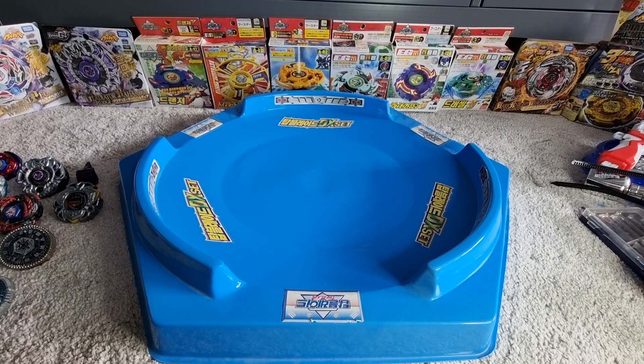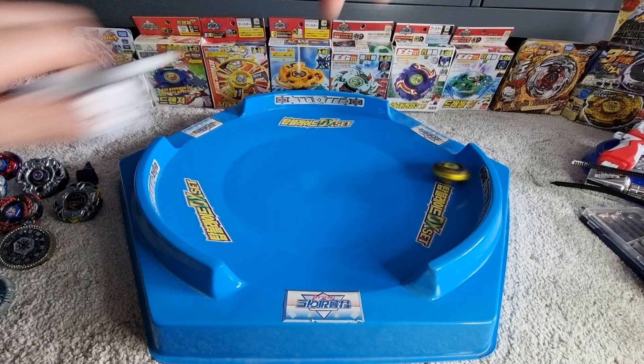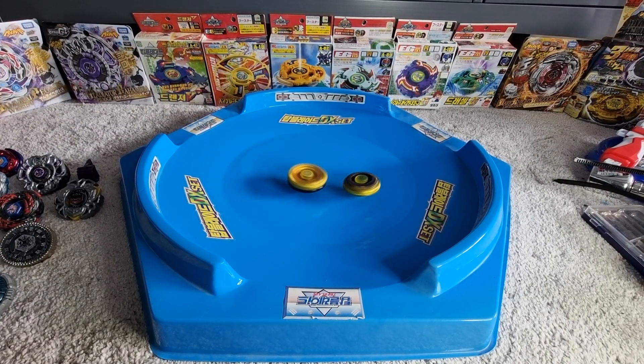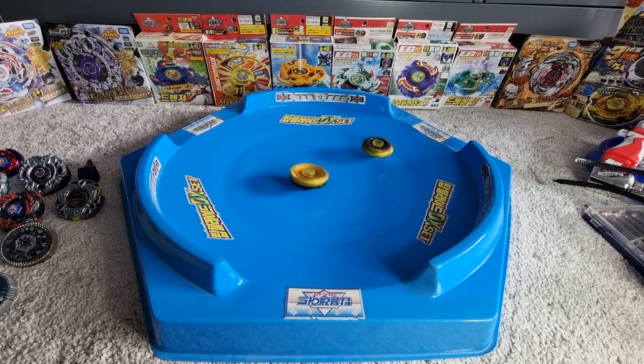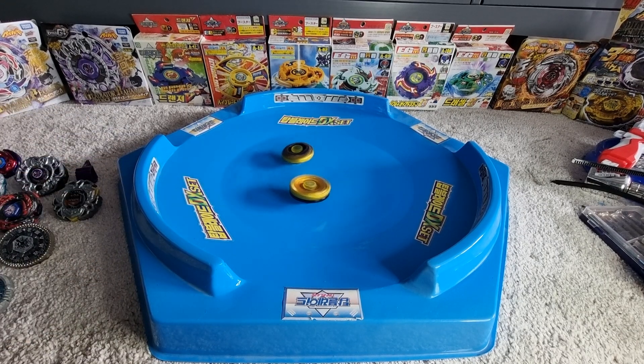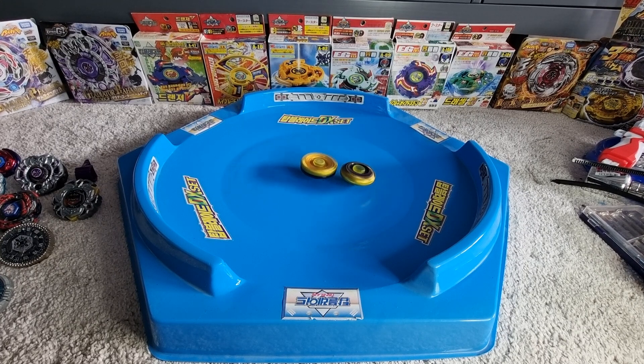We're going to be spinning him left again. That's a terrible launch — I did not mean to click the launcher then. You're not supposed to click launchers guys, just for your information. Close to knocking out Hades Kerbex — he just keeps getting the big hits when he's near the knockout point. These are both stamina types so not too aggressive, but the gravity ring definitely has a lot of recoil. I think Hades Kerbex definitely takes it on the stamina. They both seem to be spinning strong — it's actually quite close, isn't it?